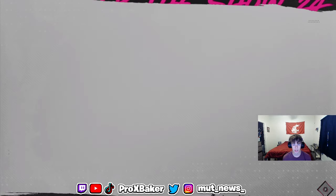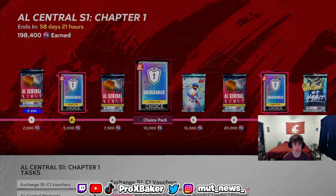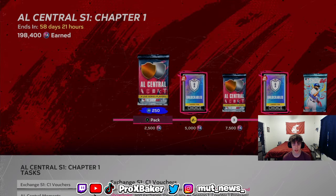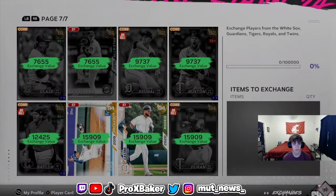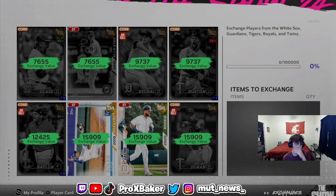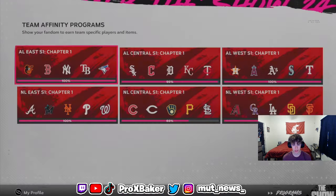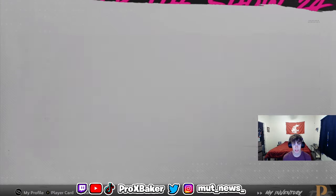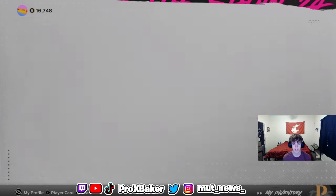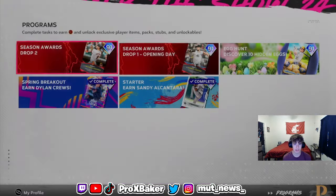This gives out 20,000 XP, which is a good chunk honestly. With 10 x 82-overalls needed at around 900 stubs each, that's about 10,000 stubs for 20,000 XP — that's not bad at all.